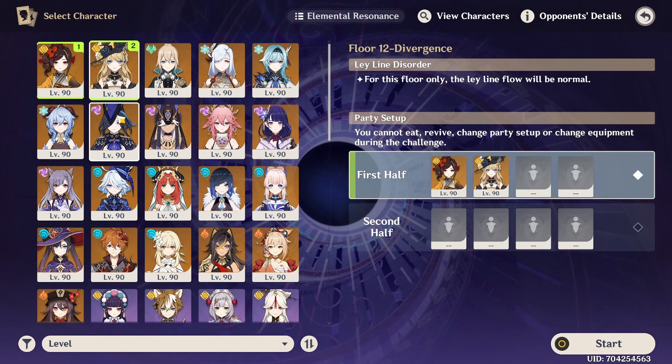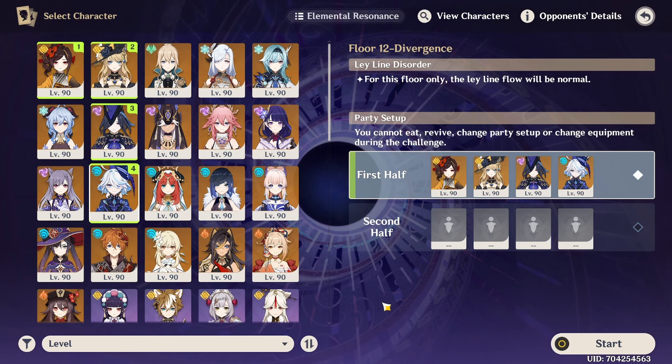Then we obviously have Navia, Clorant, and Farina. And I think that's it for the 5-star options. Also Lumine — Hydro specifically. Can't use any other Lumine, just the Hydro one. She's not really built; she still has the Deepwood Memories set, the Dendro set, from my Dendro Lumine, because Dendro Lumine is basically the only Lumine I use and I didn't bother changing it. I'm gonna change her back to Dendro after this challenge anyway. But since she is leveled up she should still, at least, not be completely useless.